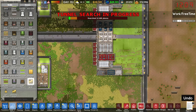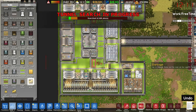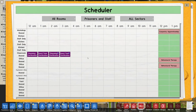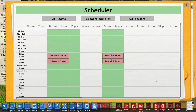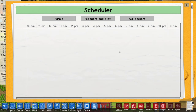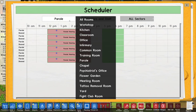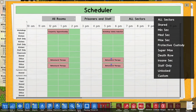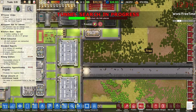We'll prioritize everything in that space — the trees, the walls, and anything else can go. We should also have a look at our program scheduler and see what it now looks like. Interesting — this used to just be the other way, with the classes across the top and times on the left side. This is actually a nice change. It works really well, and you can filter by room now, which is really good. You can filter by prisoner schedule, staff schedule, and filter by sector. I actually like that a whole lot.